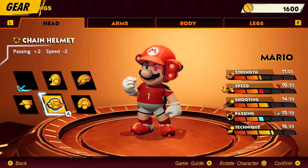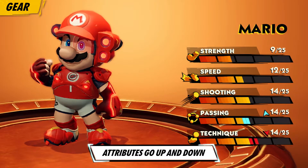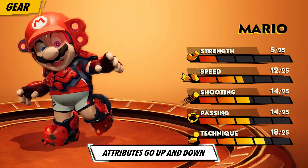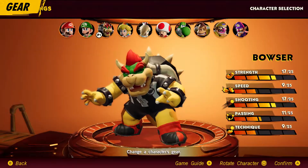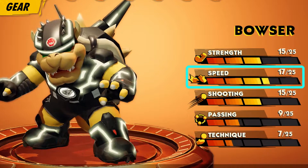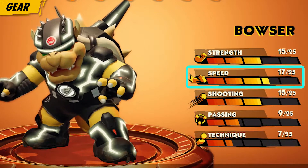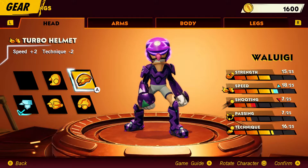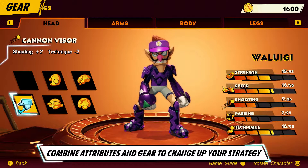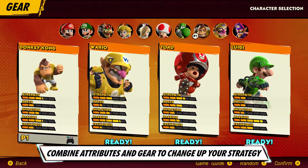Customize a character's attributes and looks with gear. Strikers is a sport of give and take — increasing one attribute will lower another. Bowser, for example, has a low speed stat. Even if he equips a full set of speed-boosting gear, his speed attribute still wouldn't be maxed out. Think hard about each character's attributes and boost them up or balance them out. Try out different combos to create a team that matches your preferred play style.